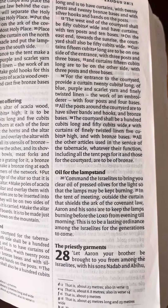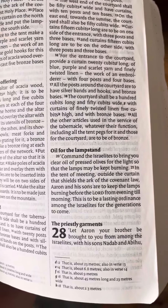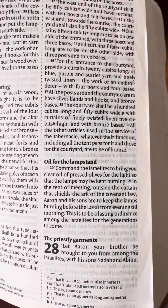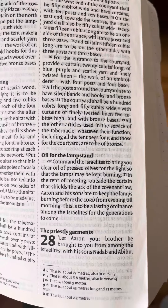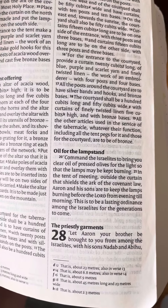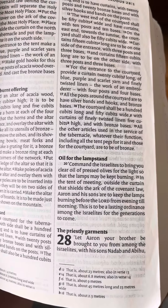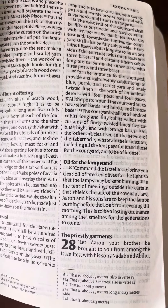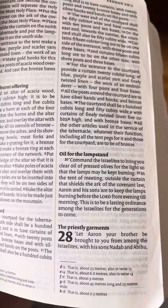And curtains fifteen cubits long are to be on the other side, with three posts and three bases. For the entrance to the courtyard, provide a curtain twenty cubits long of blue, purple and scarlet yarn and finely twisted linen, the work of an embroiderer, with four posts and four bases. All posts around the courtyard are to have silver bands and hooks, and bronze bases. The courtyard shall be a hundred cubits long, fifty cubits wide, with curtains of finely twisted linen five cubits high, and with bronze bases. All the other articles used in the service of the tabernacle, whatever their function, including all the tent pegs for it and those in the courtyard, are to be of bronze.